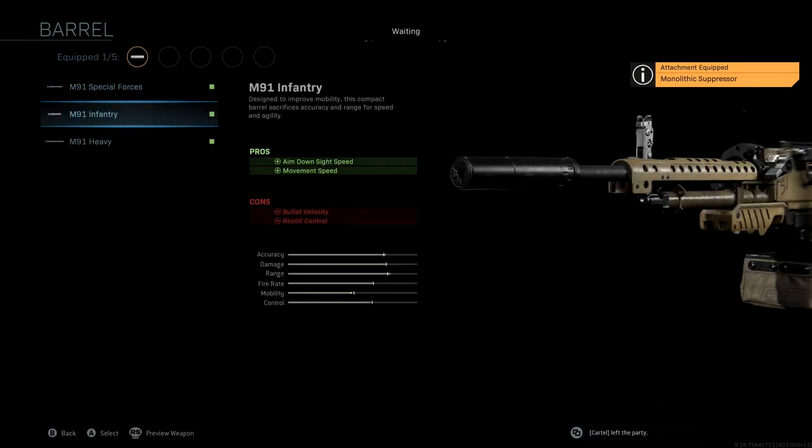The barrel that we're using is the M91 Heavy. This is going to give us damage range, bullet velocity, and recoil control — obviously giving us a boost to the main three stats: accuracy, range, and control. We do lose a little bit of aimed-on-sight speed here, but we're going to run another attachment to help make up for that, so this giant weapon isn't as slow as possible.